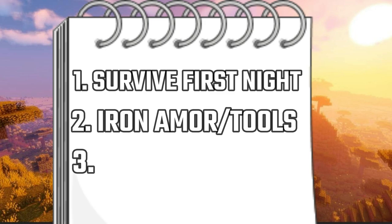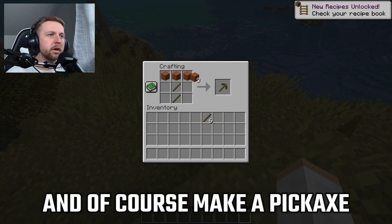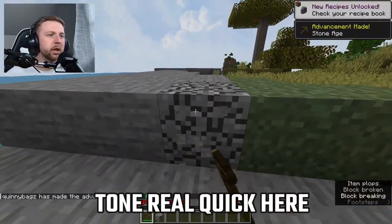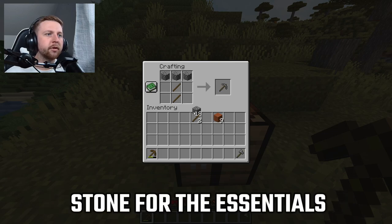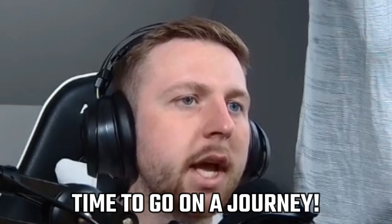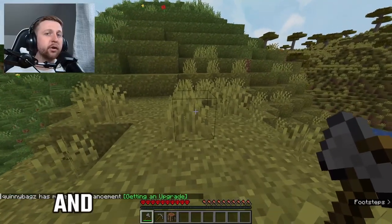Challenge one: survive our first night without dying. Challenge two: craft a full suit of iron armor and tools. Challenge three: build a starter home. First, let's make a pickaxe and mine up a bunch of stone. This should be enough stone for the essentials — a new pick and an axe. It's time to go on a journey: we need food and we need to survive our first night.